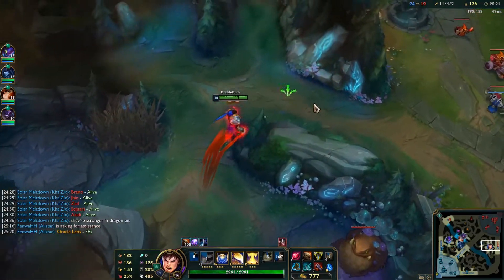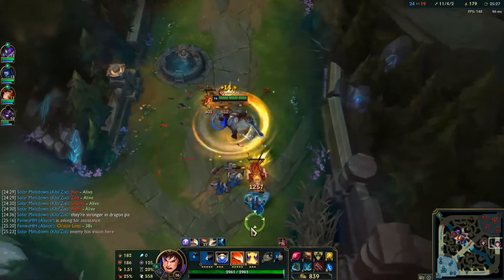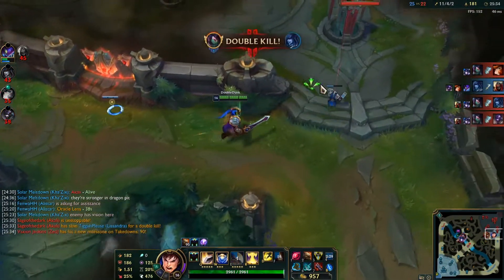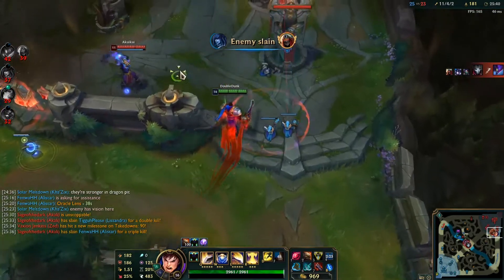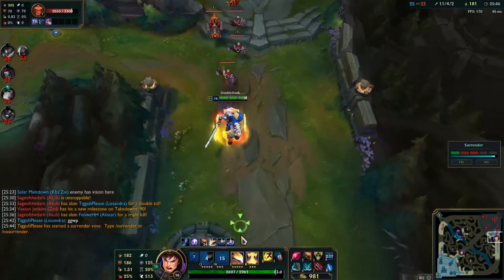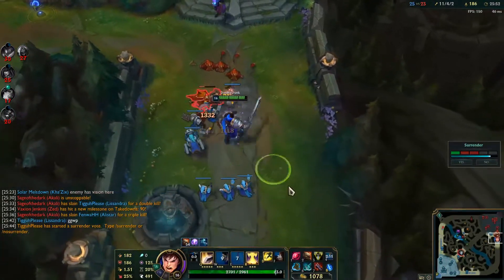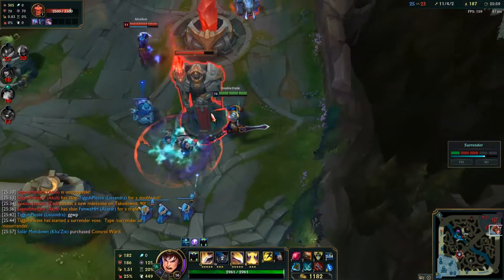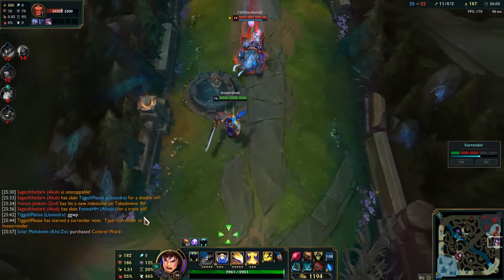I'm hoping my team is by Baron right now. I see Sejuani, then I see Zed. However, I see Jhin in the jungle — he's not with his team, so he's going to go group with them. Then I see Brand over here. They want to teamfight without Jhin or Brand. My team wants to FF and I'm like, just chill, just let me split — we can win. Honestly, the enemy team should have gone for Baron. They're going to get one more tower and that's it. I saw they pushed mid, so I'm running from Sejuani and I see Akali — I'm going for her.